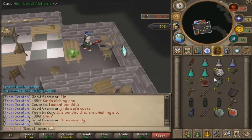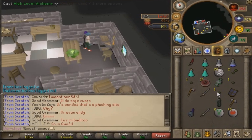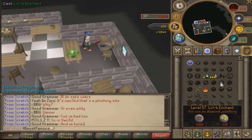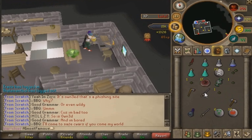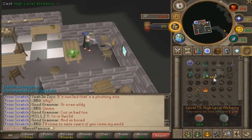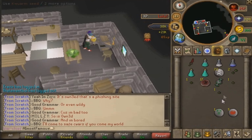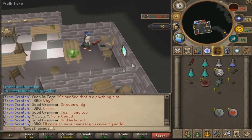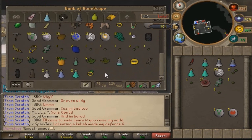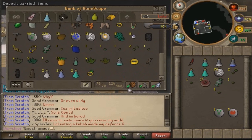Pulling out the alch runes, let's take out these adamant legs first for 3.8k each, putting me on to about 13-14k. Then once I'm done with this we'll take out this mithril shield and the steel weapons. Finally we will be alching the rune full helm to put us on to 37-38k. I'd just like to say that the Necrioles are a brilliant source of death runes, which means I now have 35 vengeance runes for PKing, saving me a lot of time.